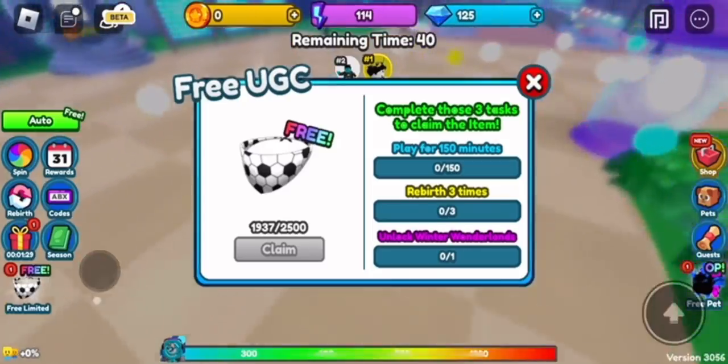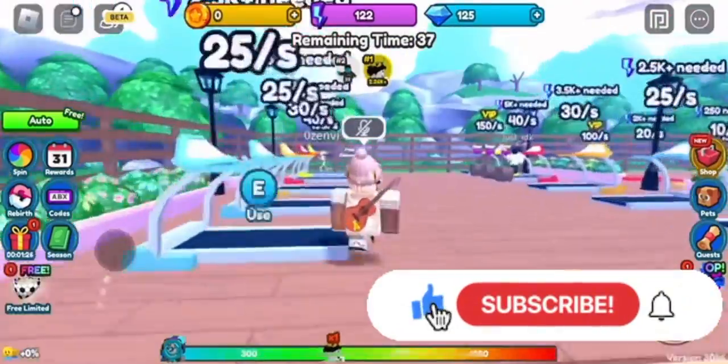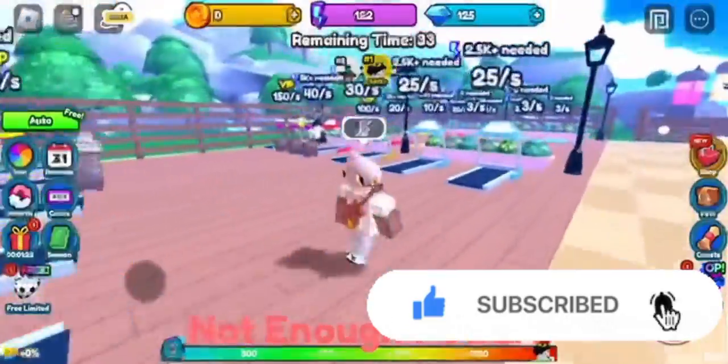Rebirth three times, play the game for 150 minutes, and also get to one of the worlds in the game in order to complete the UGC task.